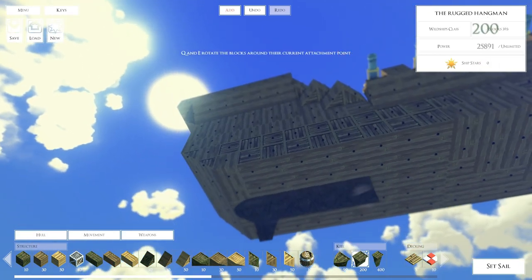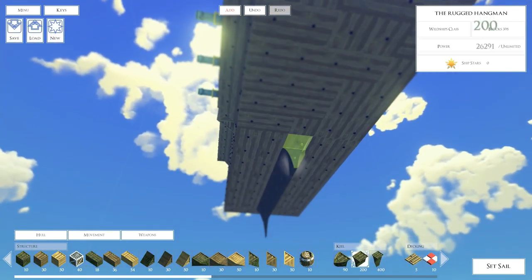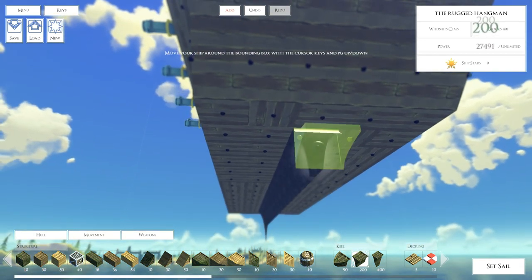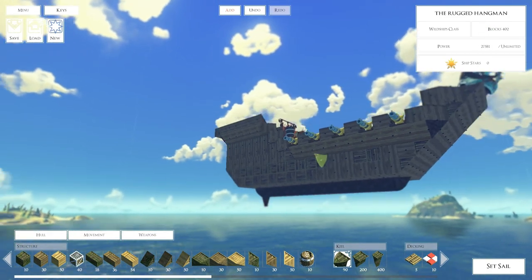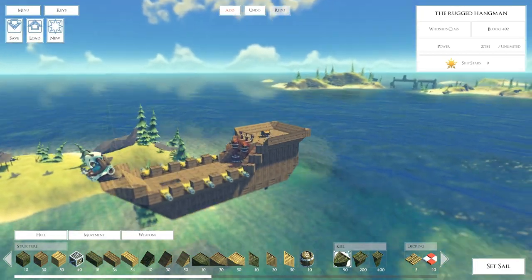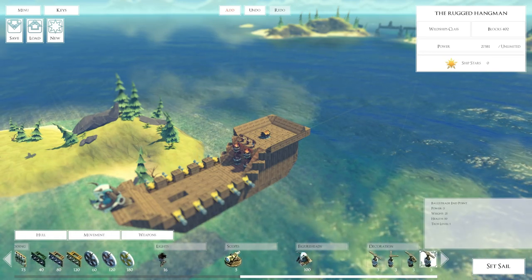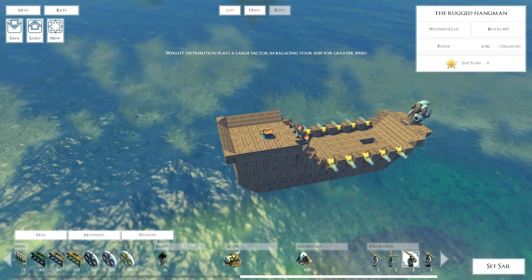The bottom is filled, so now we need to add a keel because it is a really large ship. Also, do we just need one of those fins? I think so — I don't really know much about naval ship building. Let's try that. Looks pretty freaking cool! It's called the Rugged Hangman, which is a cool name. So we've got to put some armor and stuff on the thing. We've got the figurehead — let's go ahead and see. I like it, it's just hard to zoom in and stuff.